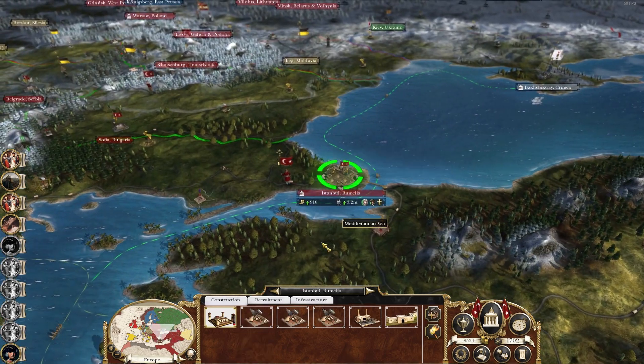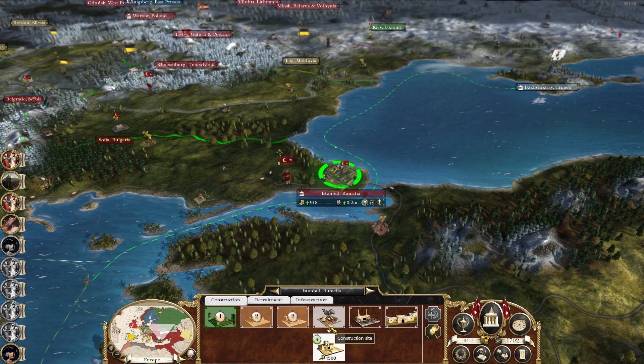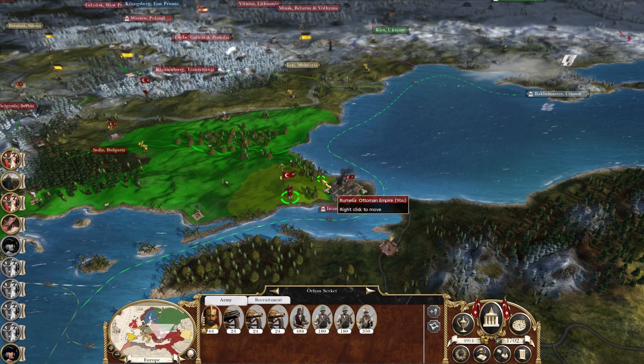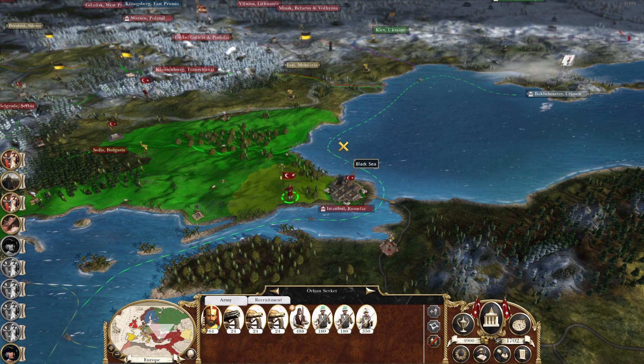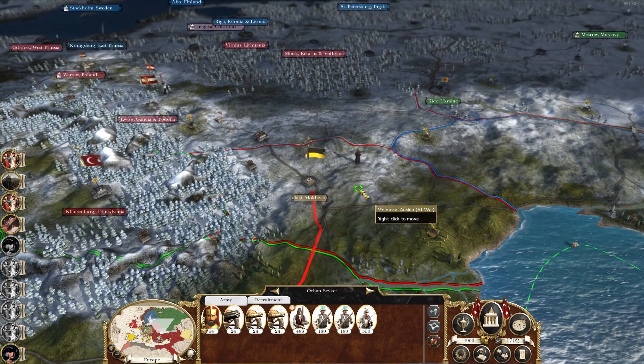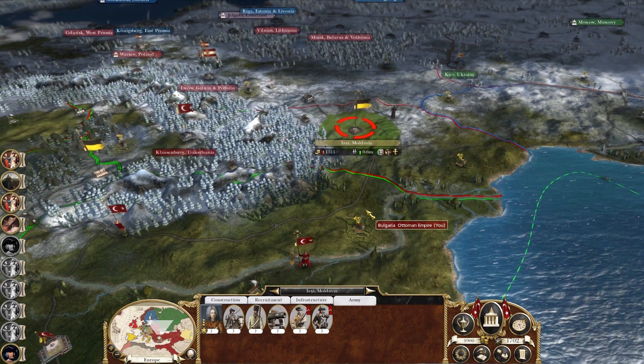That reminds me - I think Istanbul needs us to actually start rebuilding it, so let's do that, let's just get some buildings in there. This army we're going to march toward Jassy and we're going to trap that army and take it out - hopefully.